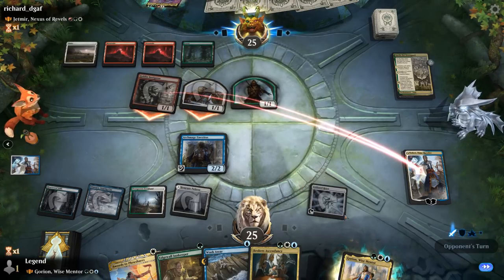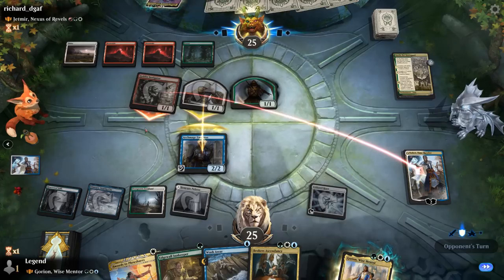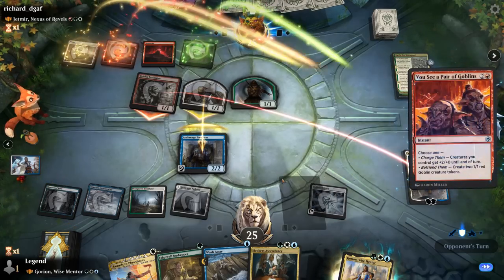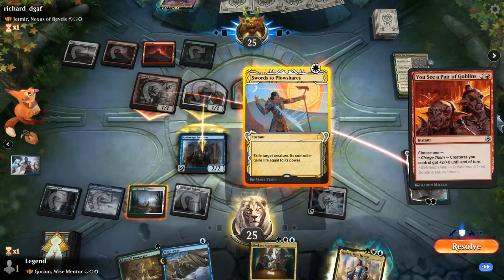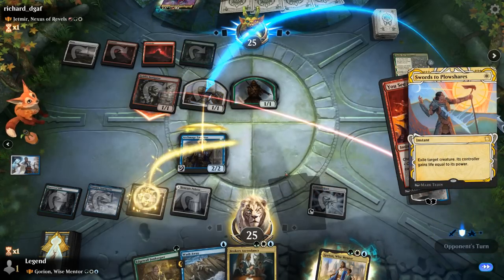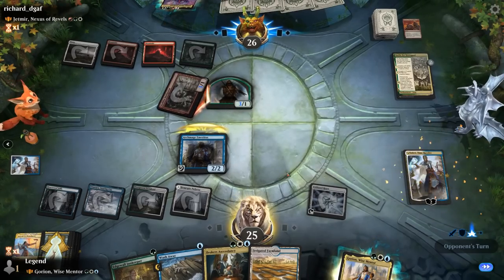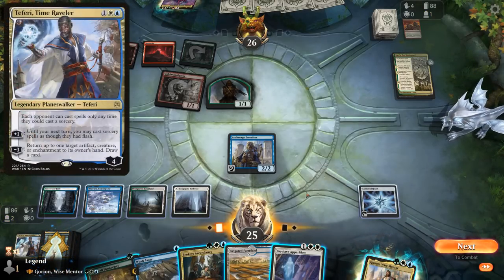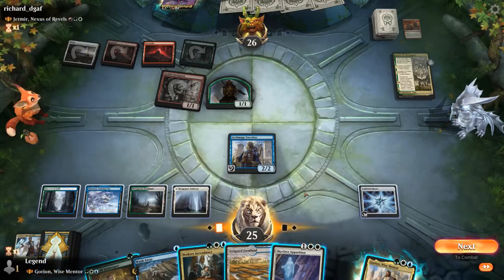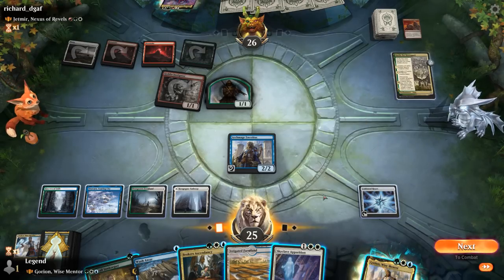Opponent moves to combat. We can block and if they have a trick I can maybe intervene — the token seems more valuable than the Instigator. We see a pair of goblins to pump the team, so I can either save Teferi or save Emeritus, and I think saving Emeritus is probably better. Teferi goes down. With Teferi out they wouldn't have been able to cast the instant as a combo trick, which is pretty funny. So now I can get rid of the Battle before it copies their token.